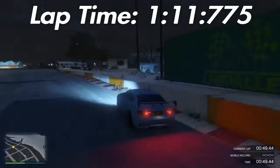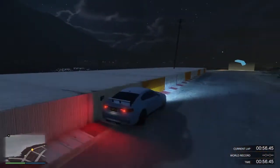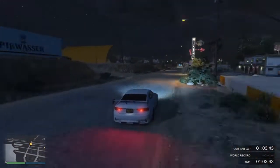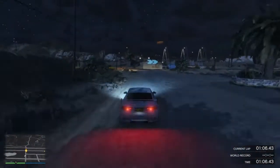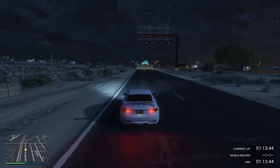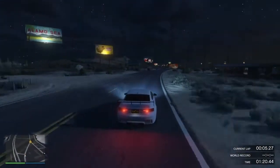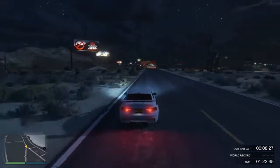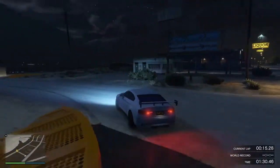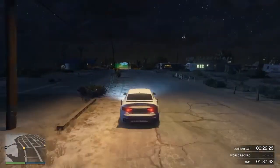Next we are testing the car on the short layout of the Blaine County 24 Hour, made by Broughy1322. As previously mentioned, this car really does struggle with understeer, only pulling in a 1 minute 11.775, which is still reasonably quick for a car with such a big handling problem, but still nowhere near the midfield battle or the top cars. Unfortunately there is no confirmed downforce value for this car yet, but an estimate will be near 1.5 or lower.